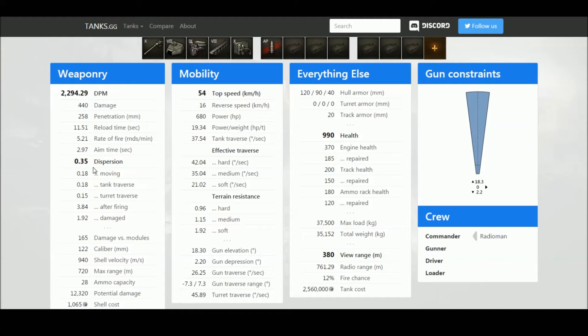The gun dispersion is around 0.35 to 0.37 and not terrible. Then you've got a lot of mobility - 54 km/h top speed, 16 km/h reverse speed, and a horsepower-to-weight ratio of almost 20. That means it accelerates well, reverses well, reaches top speed easily, and is quite maneuverable. The traverse speed and ground resistance are also very good.